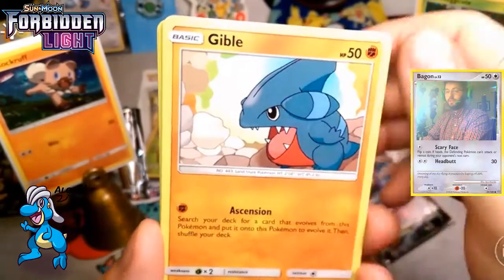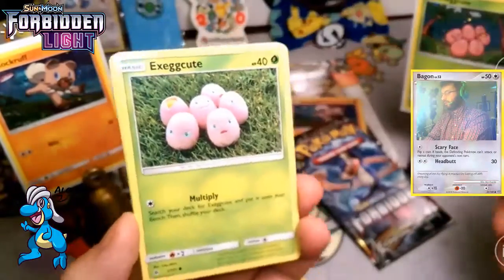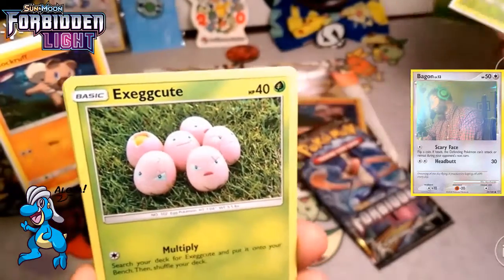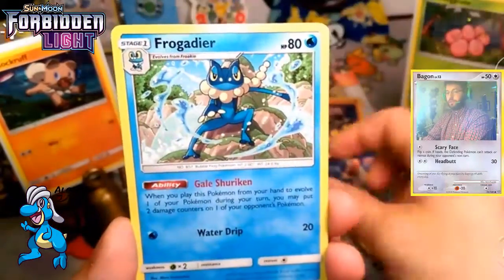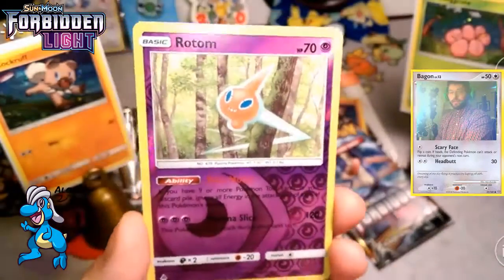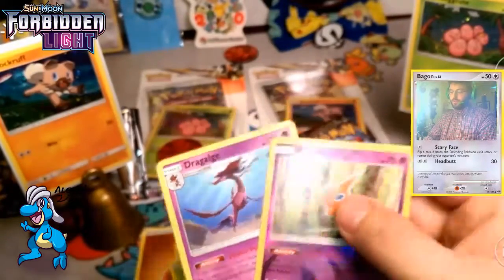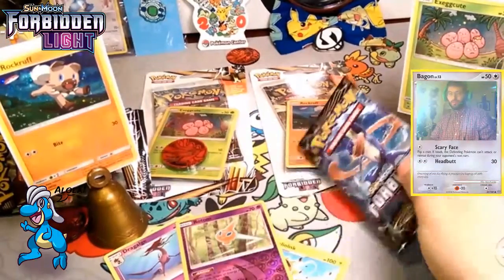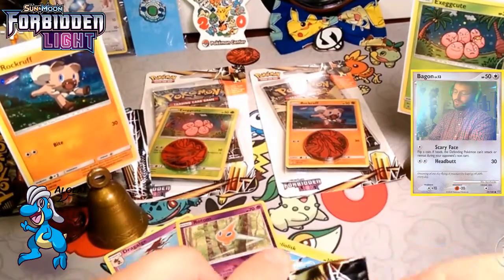A Gibble. Starting things off all fighting, it looks like. Scatterbug with the ultra evolution. Multiplying Exeggcute — we can compare which one you guys like better out of one pack. Clefki with metal sound. A Frogadier with Gale Shuriken. Heliolisk. The reverse is a Rotom rare, and the rare is a Dragalge. I read that attack last time and was slightly disappointed — really, a coin flip or the attack does nothing? That's just pitiful.